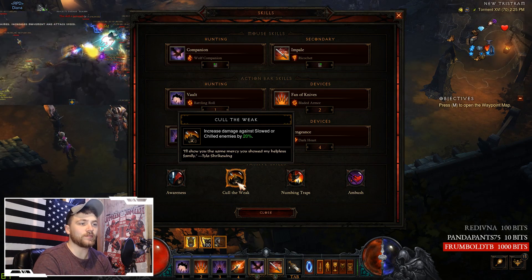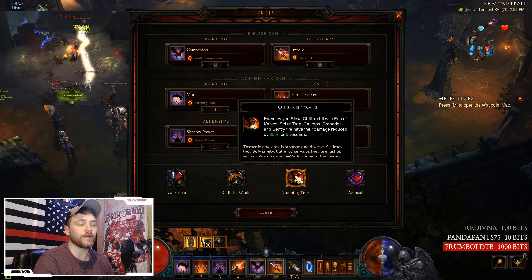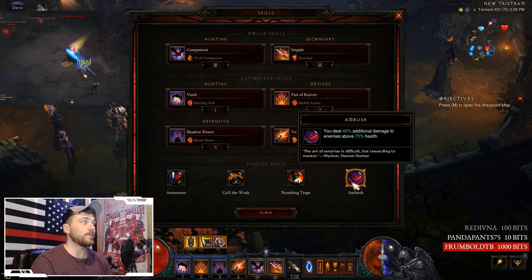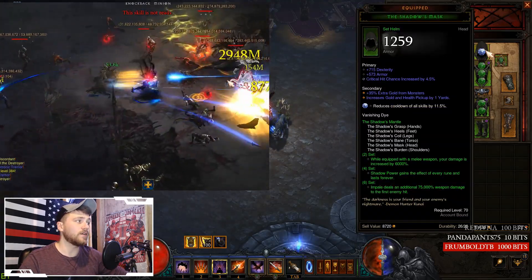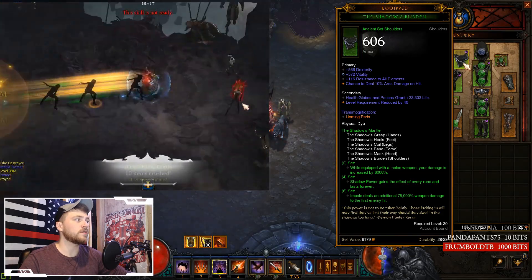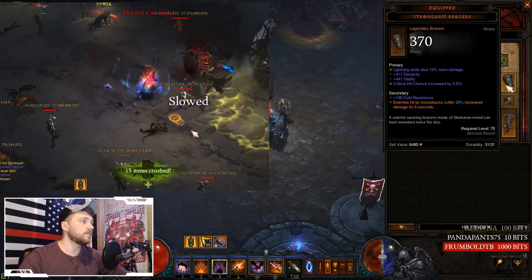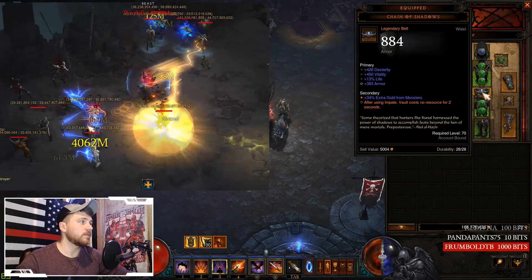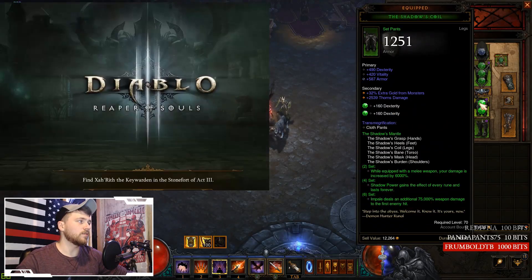For passives: Cull of the Weak increases damage against slowed or chilled enemies by 20%, which is pretty much 20% extra damage all the time. Numbing Traps makes enemies you slow, chill, or hit with Phantom Knives have their damage reduced by 25% for five seconds. Ambush is the big one — you deal 40% additional damage to enemies above 75% health, which essentially lets you one-shot everybody. For stat priorities: Helm — Dexterity, Crit Hit Chance, a socket, Impale damage, and Vitality. Shoulders — Dexterity, Vitality, Cooldown Reduction, Area Damage.